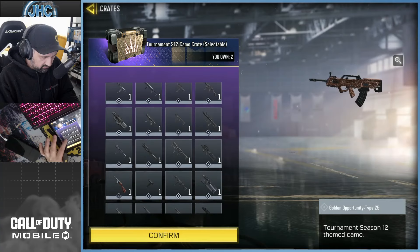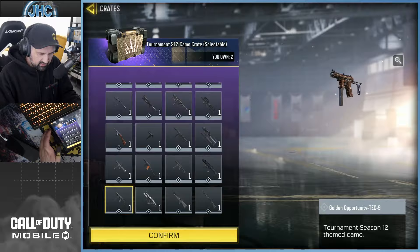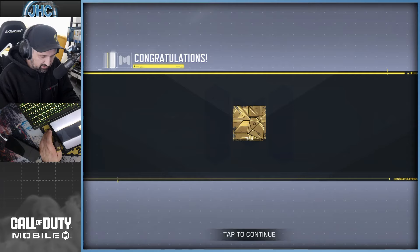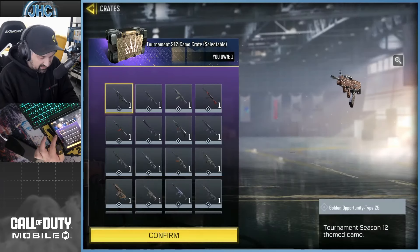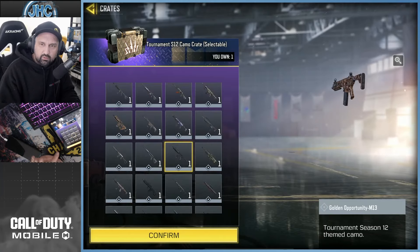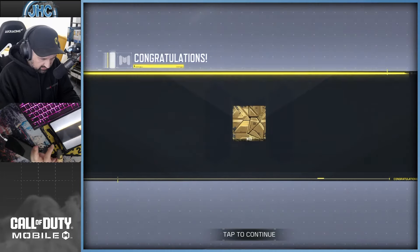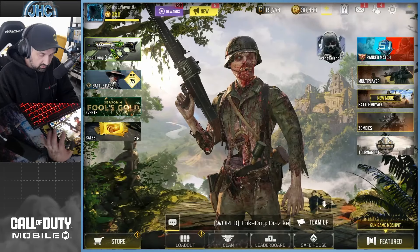We'll probably get one SMG and one AR. I'll start with the most recent Tech Nine because I'm still grinding diamond on it and I want to use it. So this is the Golden Opportunity Tech Nine — we're gonna do weapon inspection. The square design here is pretty cool, so it probably has some kind of design. We'll see if it's animated. For the AR, we'll go with the M13.